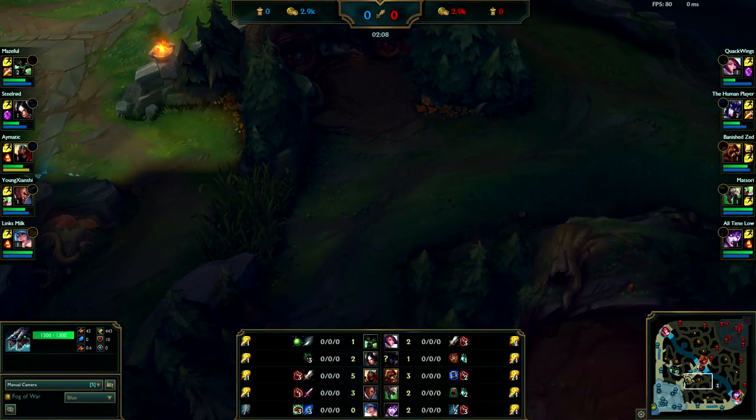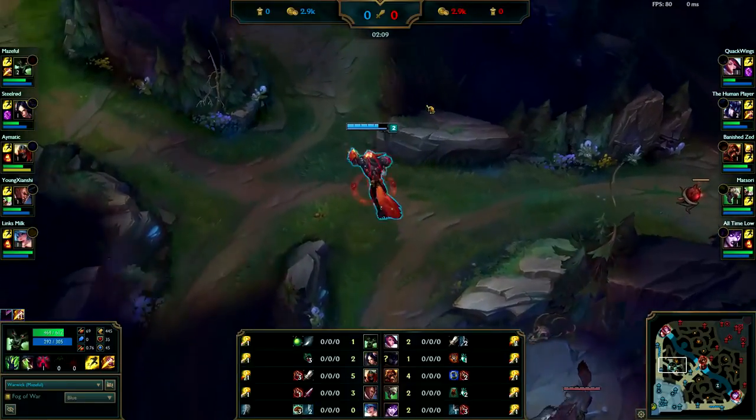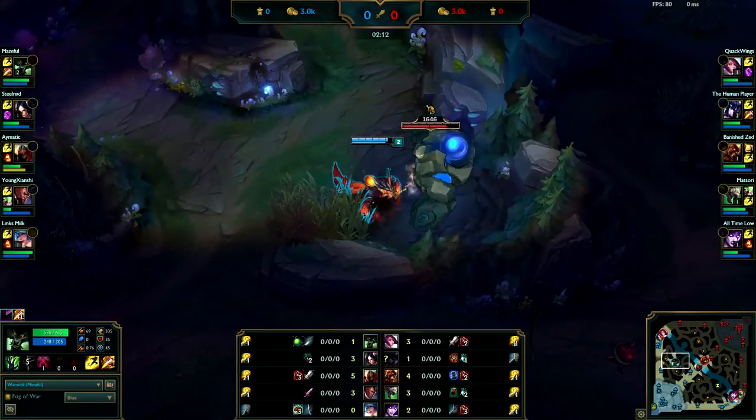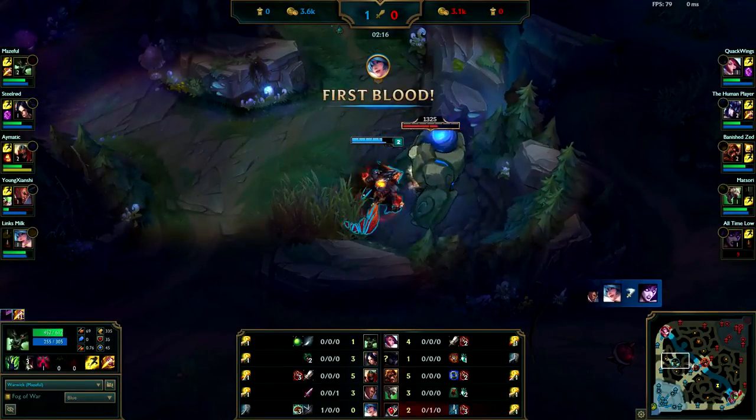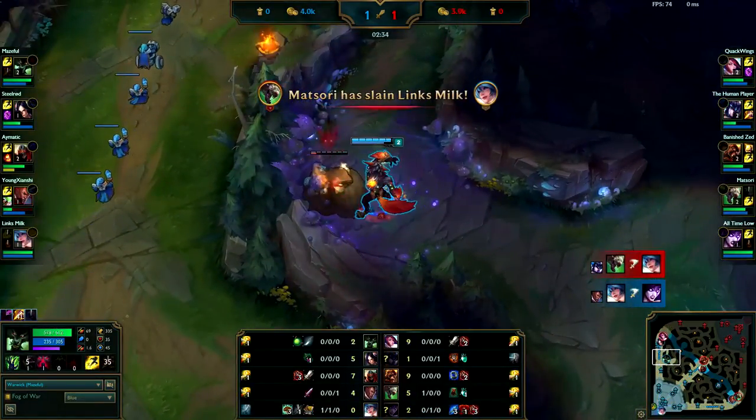I'm not quite sure why you skip the wolves — you should really be doing the wolves right now, smite the wolves, and then do your blue buff for level three. I'm not a big fan of blue into gromp. Now you're level two — I guess you feel like you can clear gromp faster.